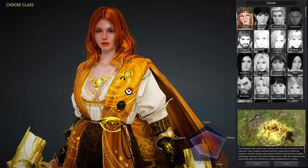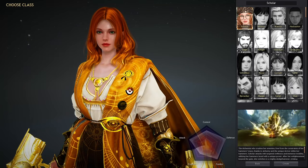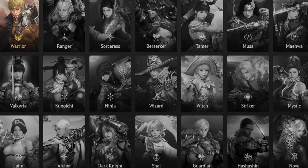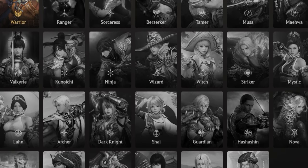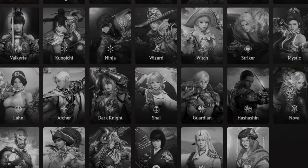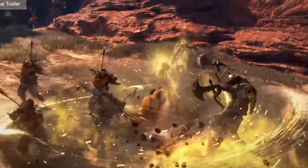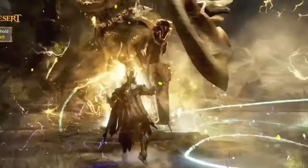Hey everyone, Wiggles here. In this video I'm going to go over several different groupings for the classes in Black Desert to help you understand which class you want to play. There are a ton of different classes in the game — 27 since the release of the Scholar. There's typically a succession or an awakening form to choose from for each class, except for the Archer, the Shai, and the Scholar, which use both weapons in their kit no matter what. That leaves us with 51 different specs to choose from.